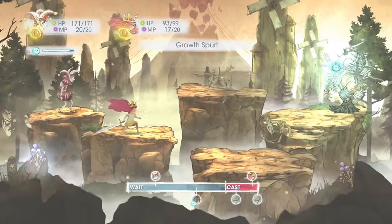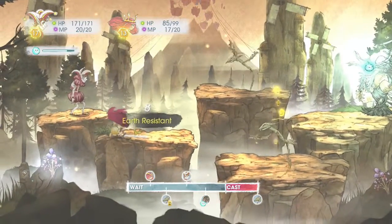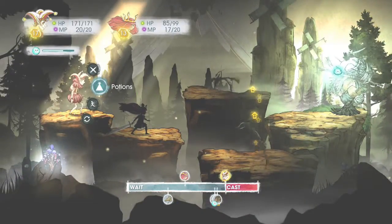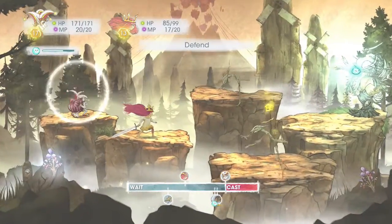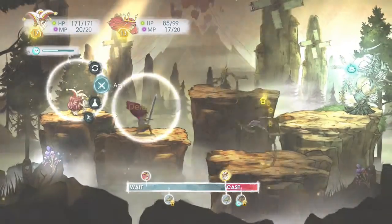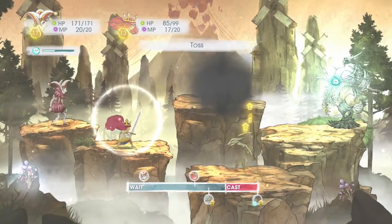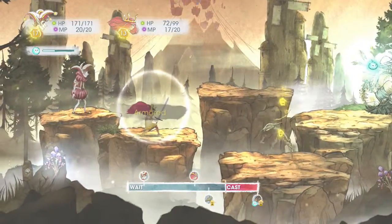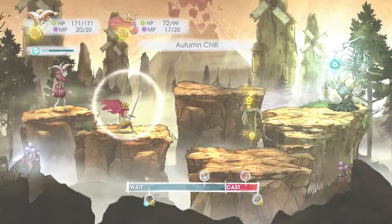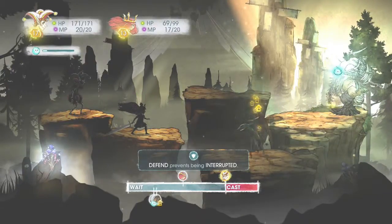I should have cast some magic or even defended now that I see those things could attack me. That ogre is about to attack and he's about to hit hard. I don't think it'll be smart to attempt to attack because we'll just leave our defenses down. I'm going to defend here and hopefully we won't get punished too terribly by that ogre. If that's an earth attack then I don't need to worry. I'm going to start attacking him — don't tell me I got interrupted. I defended — does defending prevent interruption?